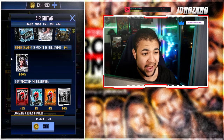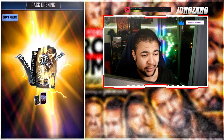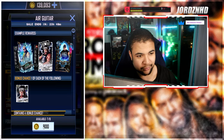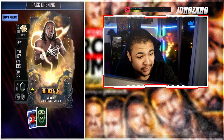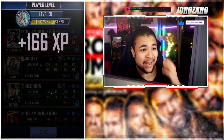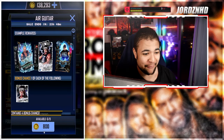These Air Guitar packs cost 800 credits and give you a 9% chance at the NWO Hogan — the only one I'm really after now. Let's see if we can get him. And we hit one! We've got him — that is outrageous. The luck in this video is crazy. We've now got the pro NWO Hogan as well, which I'll get leveled up and maxed out for you guys in this video. We are looking very very good for the card deck.